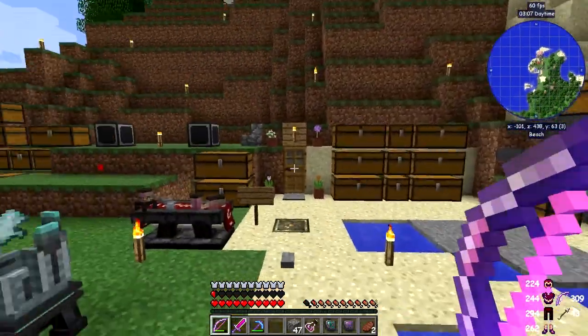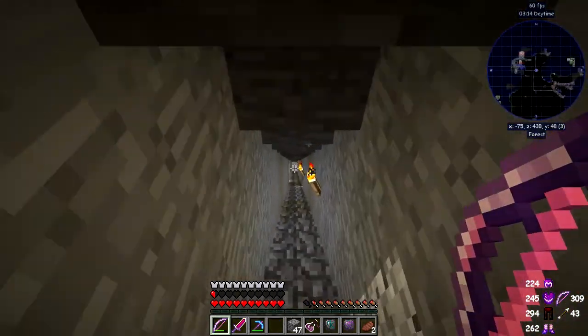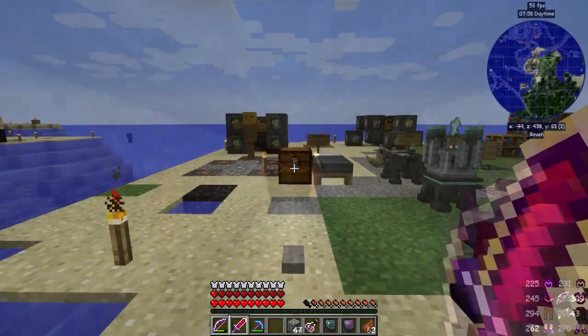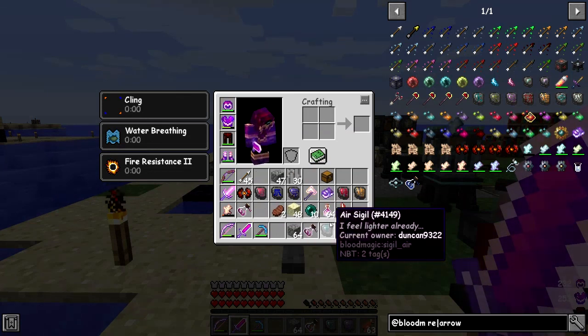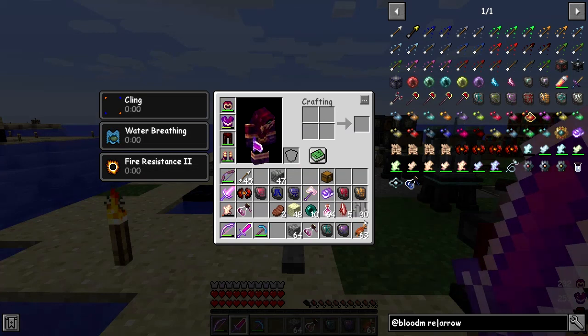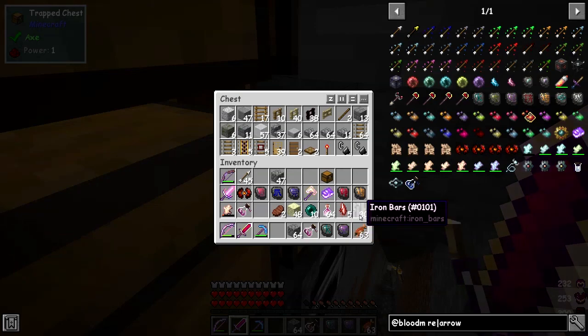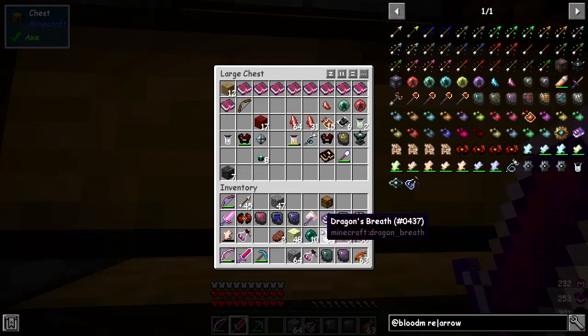Here we are back. My health went right down to 10 because every time you change dimensions you lose health. I've just regened up and I'm fully fit. Let's look at our inventory: some endstone from breaking the crystals, 10 ender pearls, 64 dragon's breath, some weak blood shards from grinding mobs, and some iron bars from breaking the cage structures. We'll have another go back to the End.